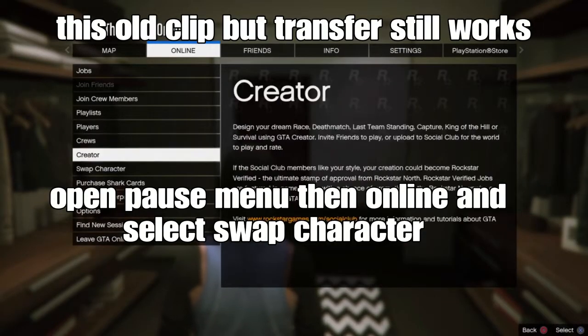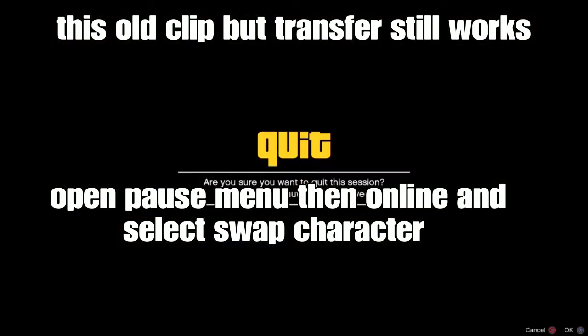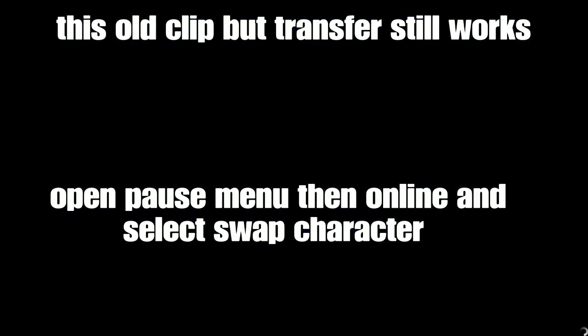If you want to open your pause menu, go to Online and select Swap Character. So this is an old clip I'm using from videos about a year ago, and this transfer glitch method is still working. I think there is a PS4 method on YouTube somewhere.